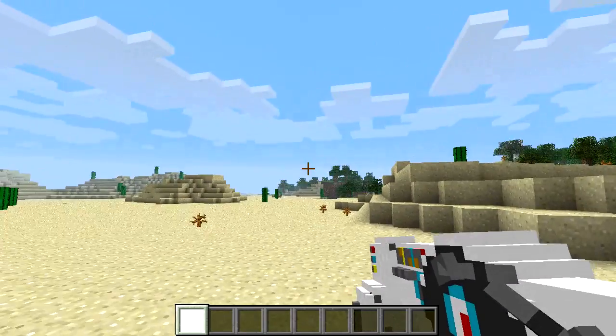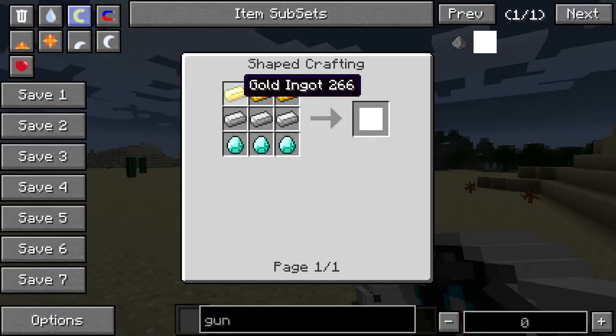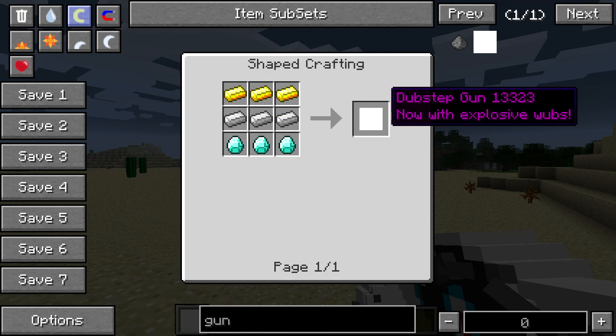I don't know any practical uses for it, but it's just really fun. To craft it, what you gotta do is take three gold, three iron, and three diamonds to get the Dubstep Gun, which now comes with explosive wubs.